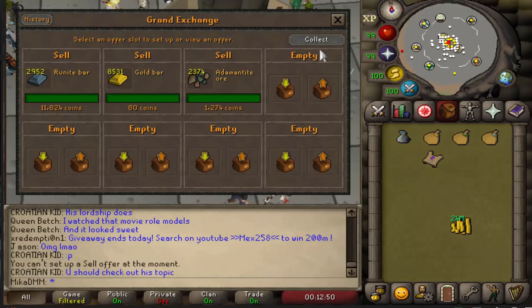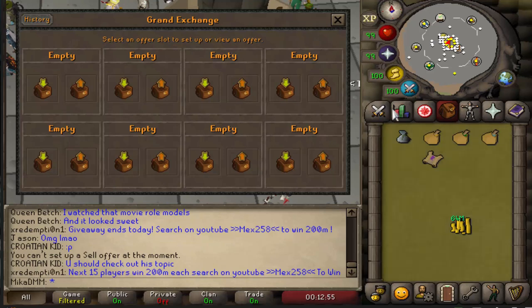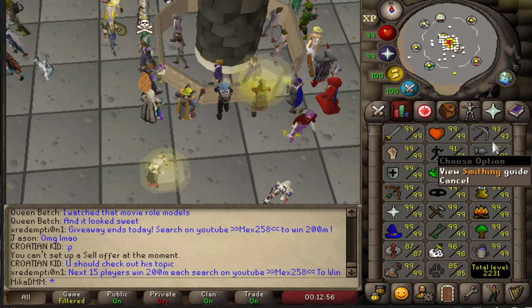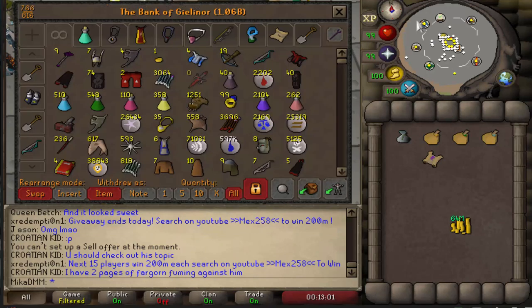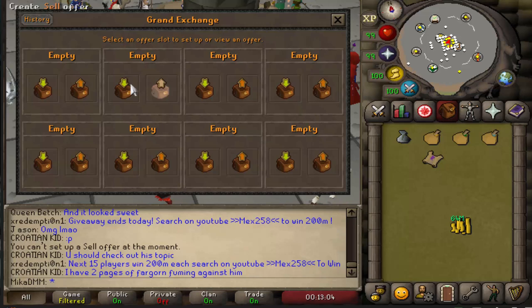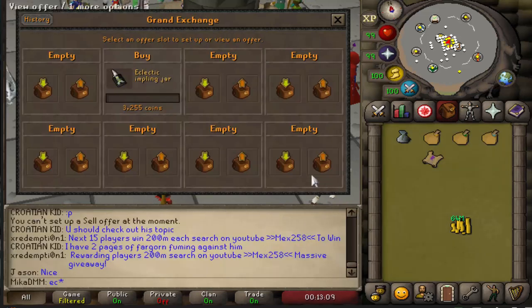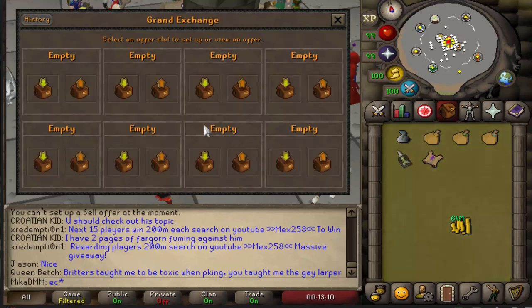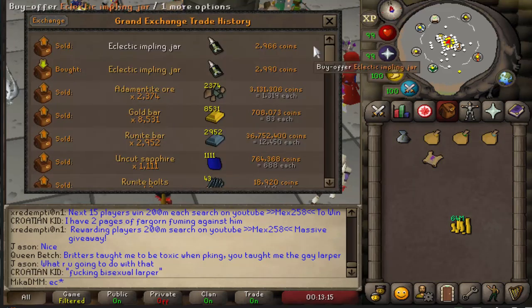We have about 46-64 million — I sold some of the bars I made through smithing as well. I will be going for 99 smithing when I'm not doing clues. So here's what we're gonna do: we're gonna be buying eclectic implings. The minimum price is 2,966 — we're gonna go one over.